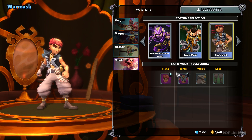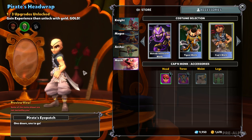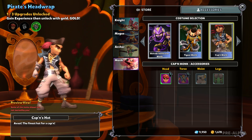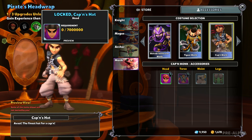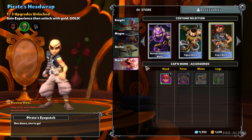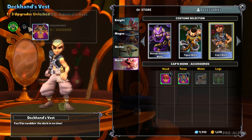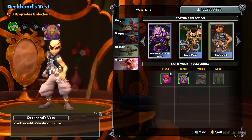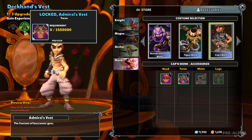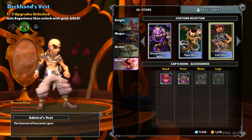And then we have the Cap'n Monk. He gets two mythical accessories — pretty dope. Eyepatch, obviously the best. And then we have the Captain's Hat. I like the Pirate's Eyepatch, it's pretty dope. And now we have the Deckhand Vest, the Admiral's Vest, and the Pirate's shoulder top — super awesome, I really like it. His necklace is kind of warped — not a fan of that.